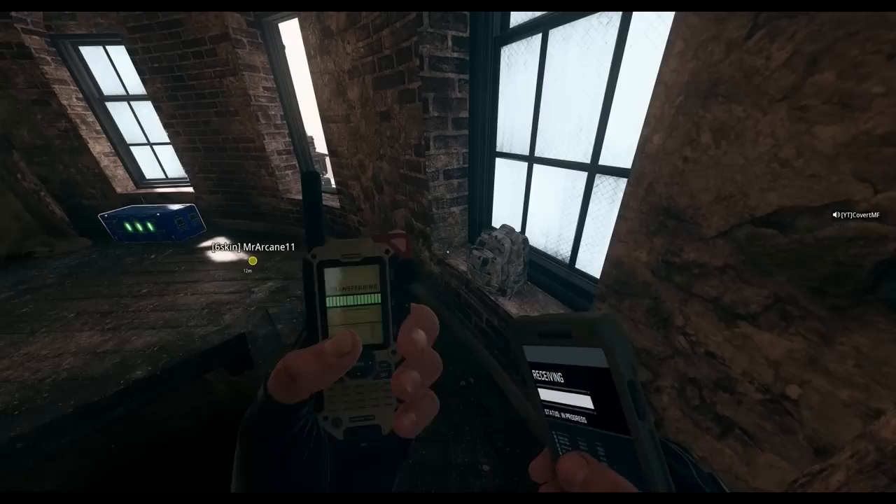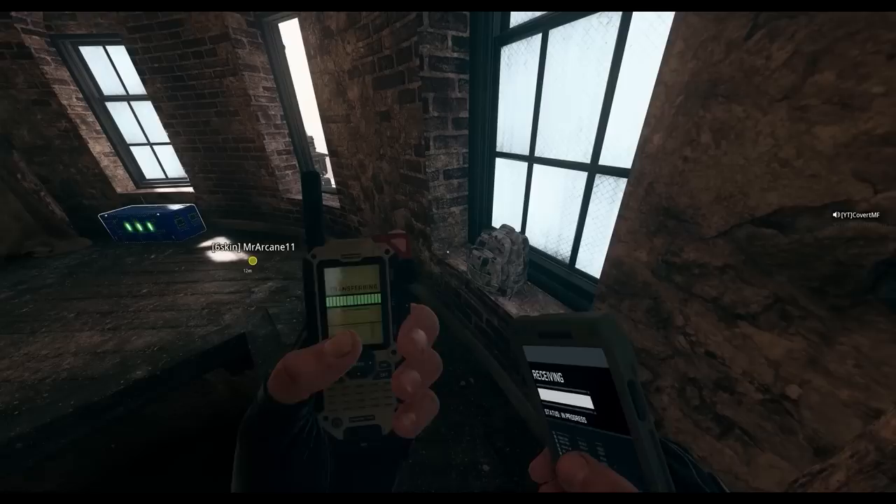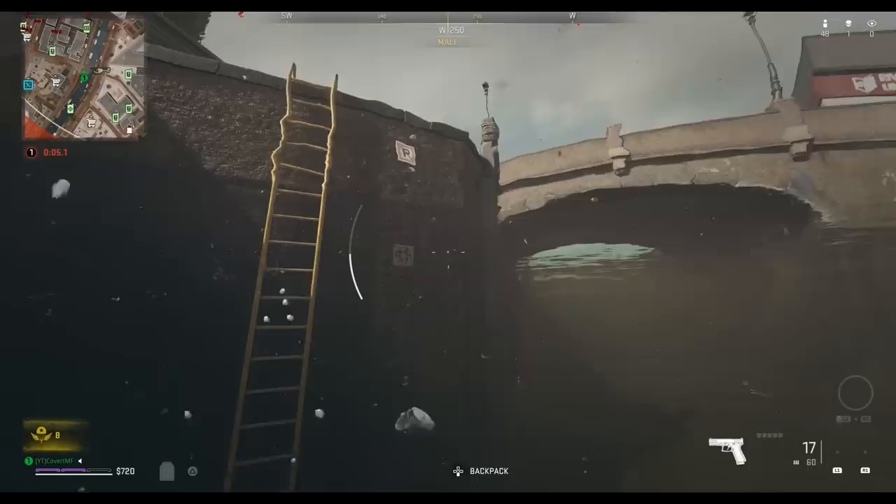Once you've investigated one of these bags at the start of a game, you'll then be given four map grid locations and you need to head to each of these grid locations and decrypt the code that will be located underwater.